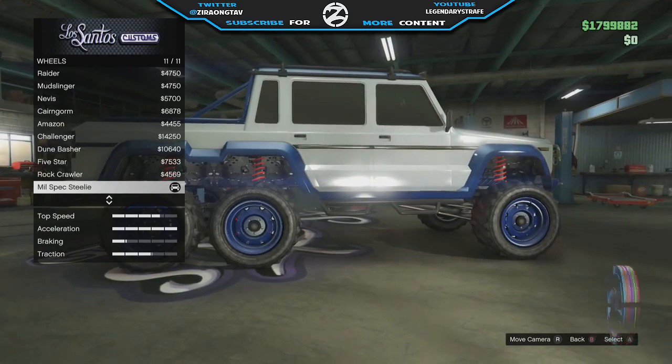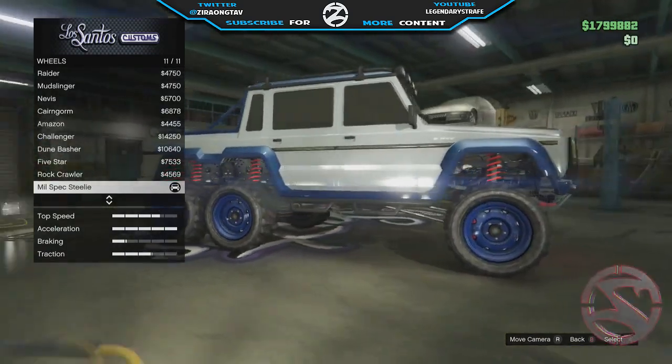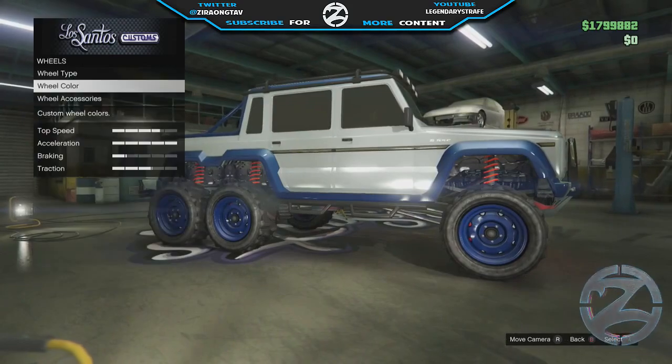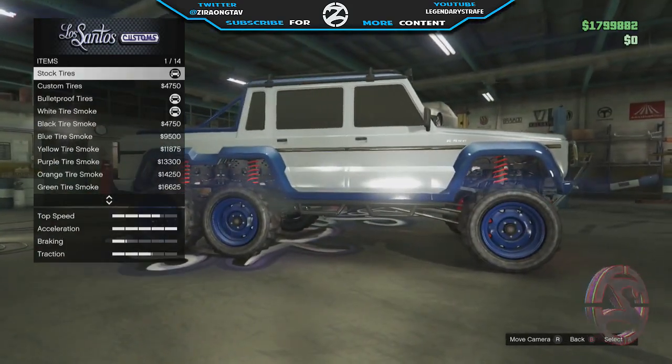I wanted to make this a basic paint job — there are no custom crew colors that you need, so anybody can pretty much do this in Los Santos Customs as long as you have a Dubsta and the basic colors needed for the tutorial.